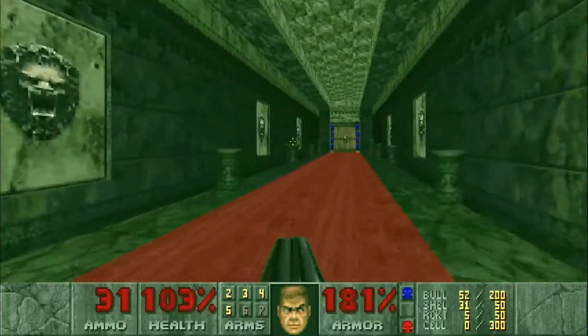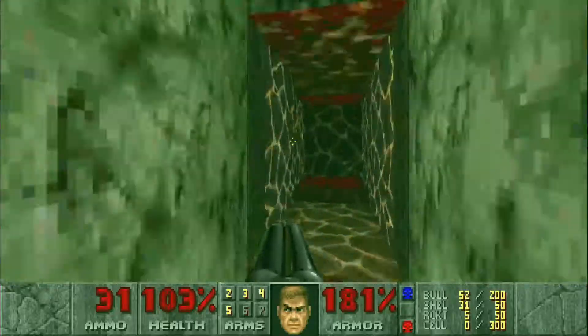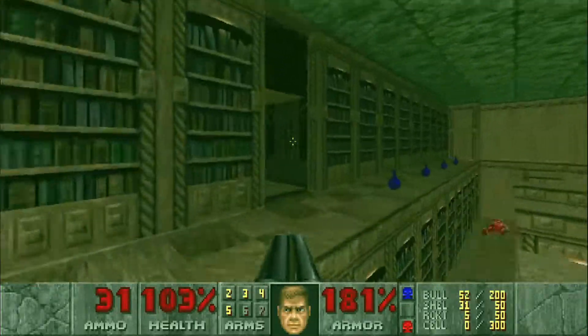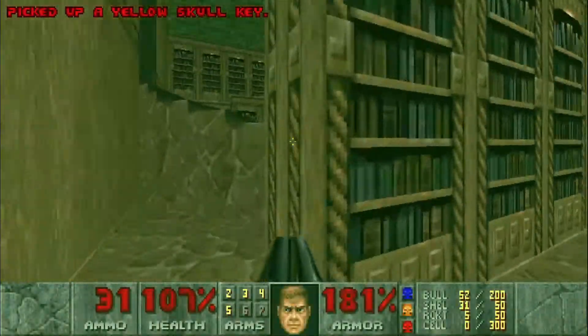Let's head back over here, head over to this side, and we can run across and grab the yellow key.